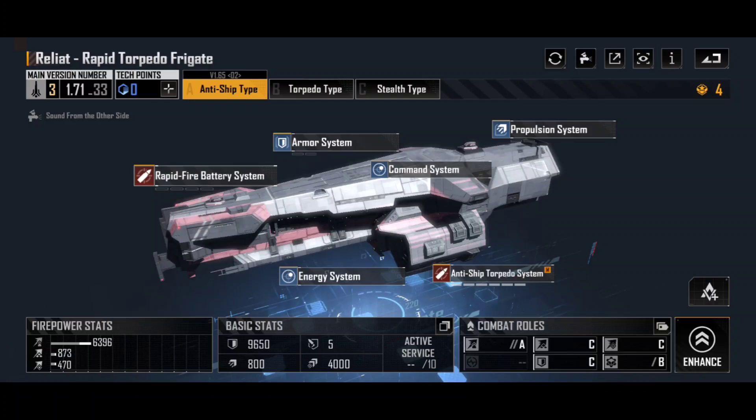In the early game, the Reliat Rapid Torpedo Frigate is buck for bang — probably the best ratio out there. That 4 command points, plus the insane amount of damage this thing outputs, is just worth it. You can look at the Xenostinger and say it's better, but the Xenostinger is 6 command points — ten Xenostingers costs 60 command points. This only costs 40, which means you can comfortably build a full ten of these early on and add other ships around them. The Corellian Recon is an excellent thing to twin with these.